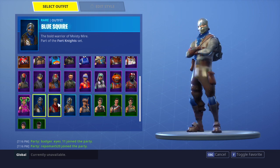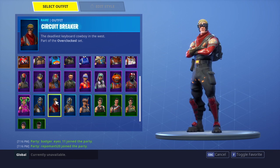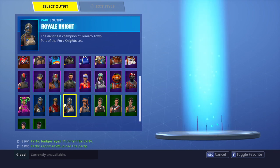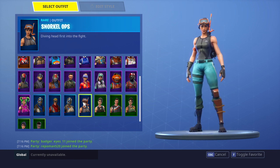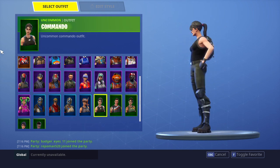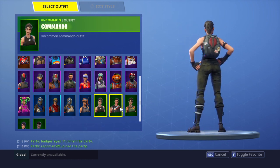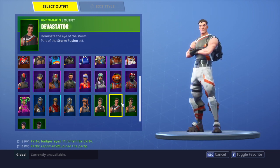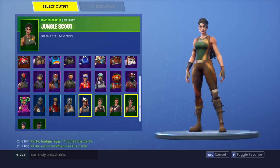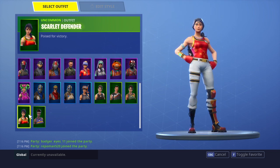Then blue skins — Season 2 Battle Pass skin, Blue Squire, kinda cool, Circuit Breaker, one of my first skins that I ever bought, Real Knight also from Season 2 Battle Pass, kinda cool. Snorkel Ops — Dakota always uses this skin — Commando, which is one of my favorite skins, I always really rock this skin most of the time. I got Devastator, Jungle Scout, and Scarlet Defend.